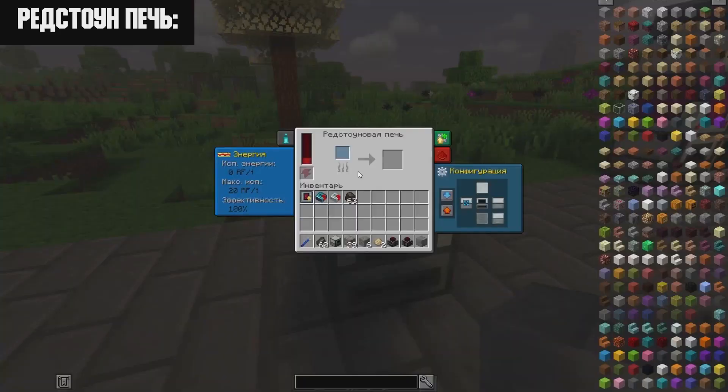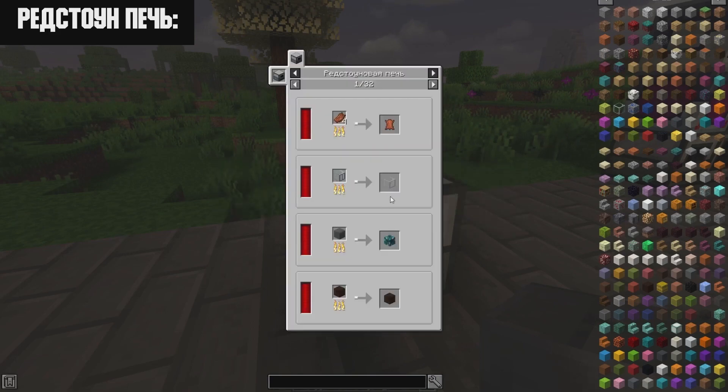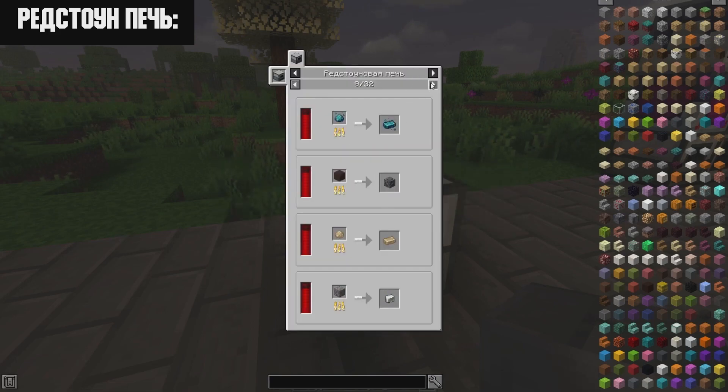The Redstone Furnace has an interface very similar to the Pulverizer, except there is no modifier slot. Simply put in any food or processable item and it will cook it. You can view all available recipes inside the interface. The recipe requires two copper gears, a red flux coil, bricks, redstone dust, and a machine frame.